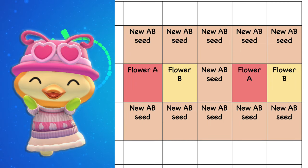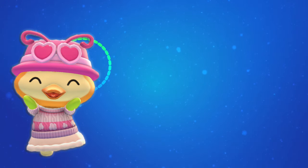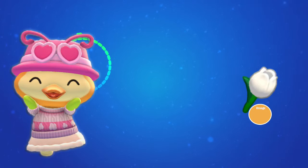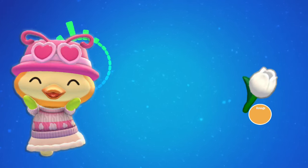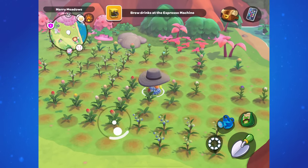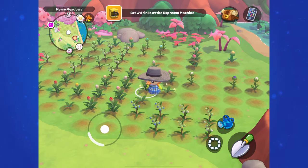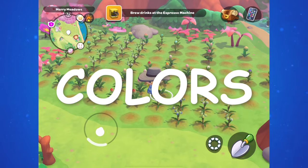If you want to make sure seeds that spawn in your area are definitely from these flowers, you'll need to leave a two-row buffer so no other flowers can spawn seeds into that area. Keep in mind this is only a chance for that new color — in our case orange — but we could also see seeds that look just like the parent flowers, so red or yellow. Fertilizing these flowers increases the chance for it to be that orange. Although there is a chance for it to happen without fertilizer, I have yet to see a non-fertilized flower produce a new color, so it must be pretty rare.